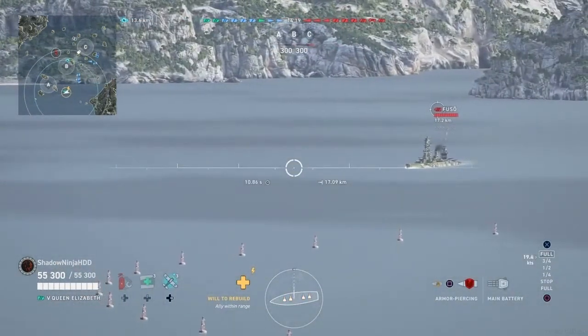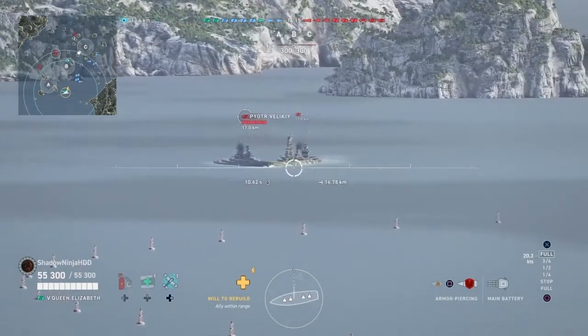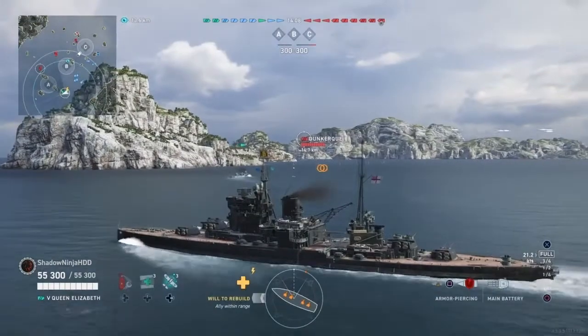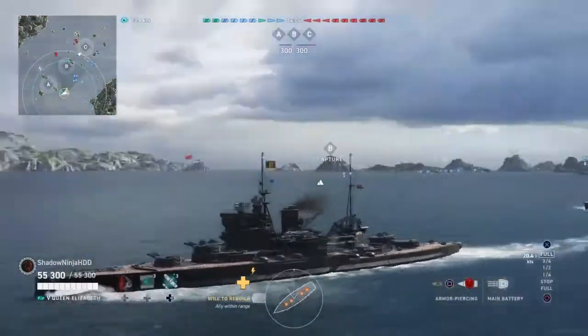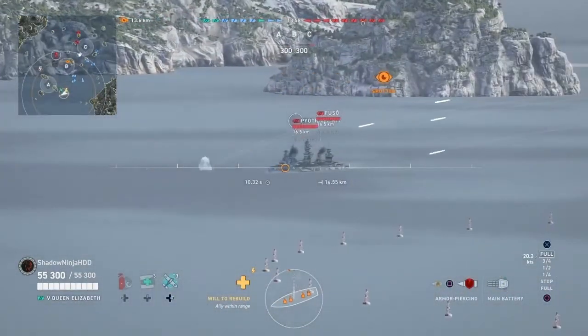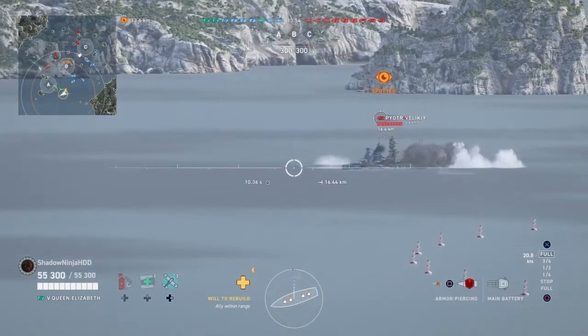There is his first target there — the Fuso. We have two ships colliding: the Peter and the Fuso. That happens a lot with tunnel vision when you're watching where you're going through your turrets. Do note that I have not pre-watched this match. I like to do the commentary fresh, so all I know is that Shadow Ninja sank 8, which is going to be an incredible match.